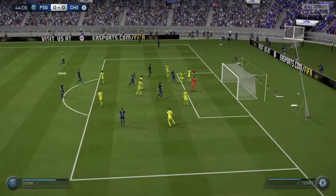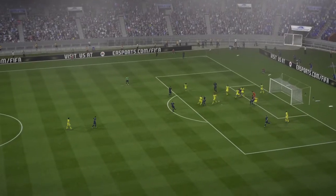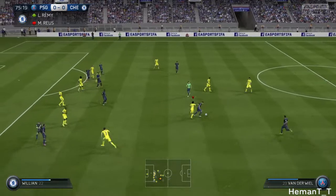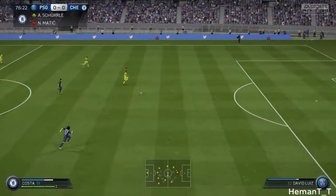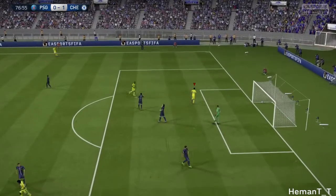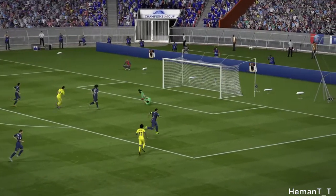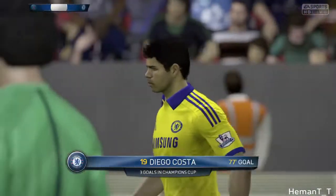A corner kick for PSG into the box — cleared out. Digne with a shot but just past the post, missing the target. In today's fixture we need a draw — that would even do. Good tackle by Willian, he's through! Everyone's through! Diego Costa now one-on-one with the keeper — yes, he finishes it in the 76th minute! We break the deadlock in the second half, making it 2-0 in the aggregate. Looks like we are going for a comprehensive victory and into the semi-finals. Great goal by Diego Costa.